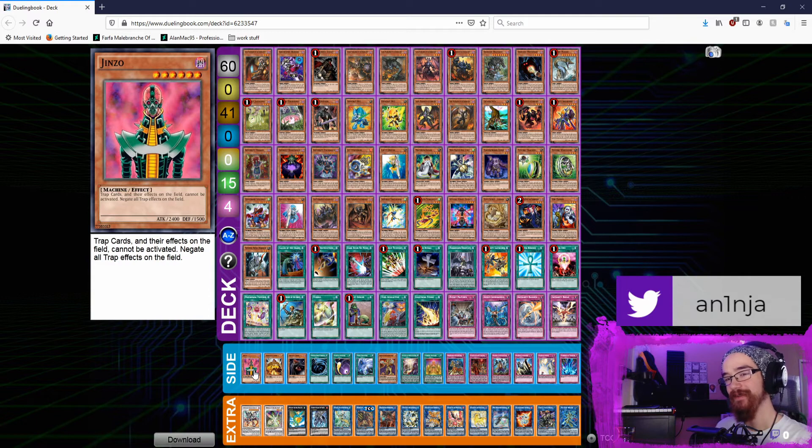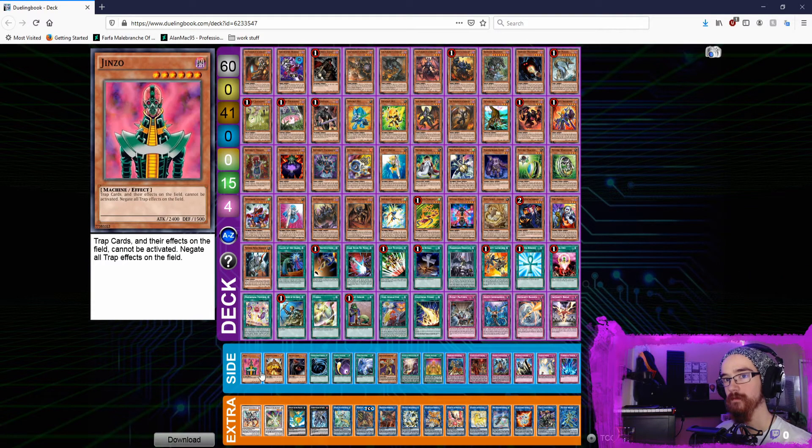Now for the side deck, from right to left: Torrential Tribute, Solemn Strike, Solemn Warning. We've got an Eldritch engine here, Twin Twisters, Cosmic Cyclone, MST, Vanity's Fiend, Majesty's Fiend, and of course the mascot — Jinzo. I really wanted to see it in the finals. There was a matchup against Shiro who was playing Paleozoics, Aleister the Invoker with the Invoked engine, and lots of trap cards — I was thinking Jinzo might actually come up. The cool thing about those Tribute Summon monsters is they have direct synergy with Burning Abyss, because one of the best plays you can do is special summon to tribute summon Jinzo, Majesty's Fiend, or Vanity's Fiend, which locks out your opponent.